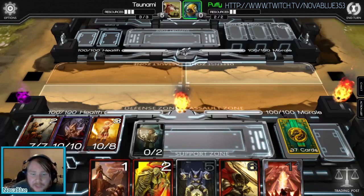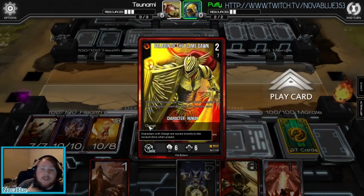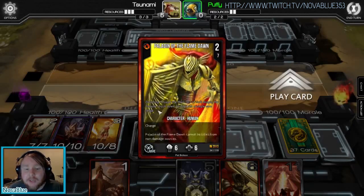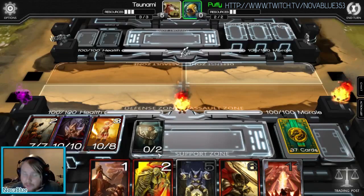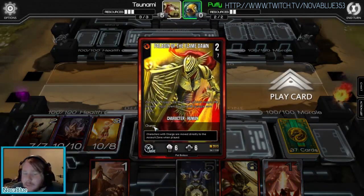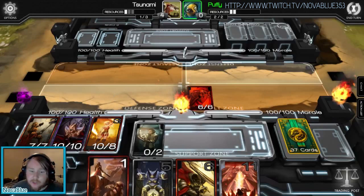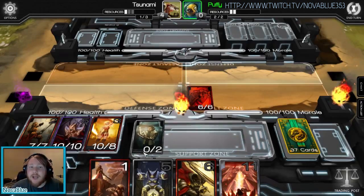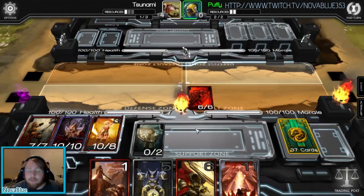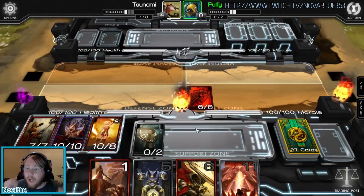I'll explain a couple of extra things on the card. Sometimes a card will have an extra ability when it's played. This particular card has Charge. Normally when you play a card out, it's exhausted in the support zone for a turn. Characters with Charge are moved directly to the Assault Zone straight away. There's a defensive version called Vigilance, which throws the card straight into the Defence Zone. And if a card has Haste, it can be played anywhere on the board directly from your hand — a really powerful ability.